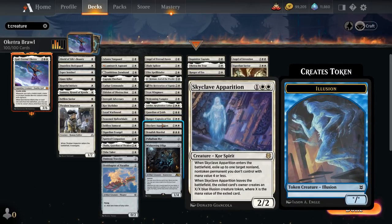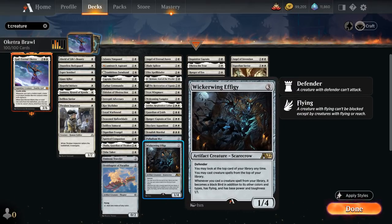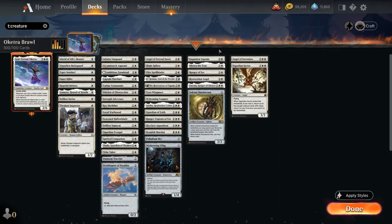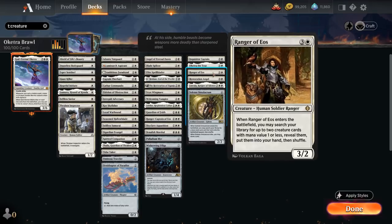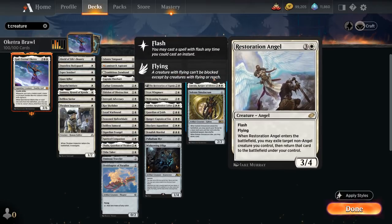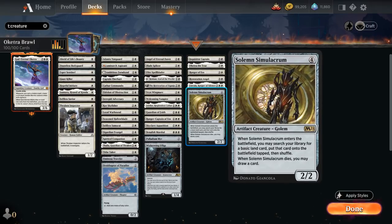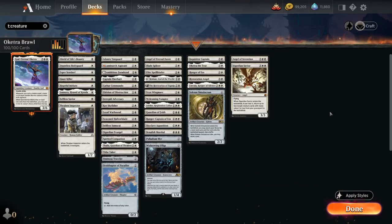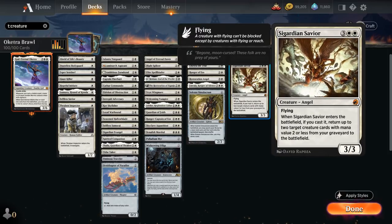Skyclave Apparition serves as removal. Banishing Light Marshal is an anthem effect. Palladium Myr can also ramp us for 2. Wicker Wing Effigy lets us play creatures off the top of our deck in the form of 1/1 birds. At 4 mana: Inquisitor Captain finds another creature alongside it. Oketra the True is an indestructible god with double strike but cannot attack or block unless we control at least 3 other creatures, and can also make 1/1 tokens with its activated ability. Ranger of Eos finds 2 one-drops to put into our hand. Restoration Angel can flicker one of our creatures to save it from removal or re-enable an enters-the-battlefield ability. Linvala shuts down activated abilities of opposing creatures. Solemn Simulacrum can help us ramp by finding a basic land to put on the battlefield tapped. At 5 mana, curve toppers include Angel of Invention to potentially pump our team and make some servo tokens. Sigardian Savior can return 2 creatures with mana value 2 or less from our graveyard to the battlefield when cast.